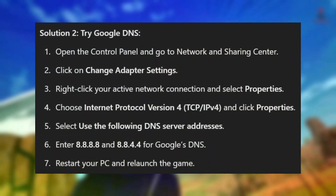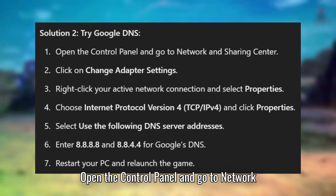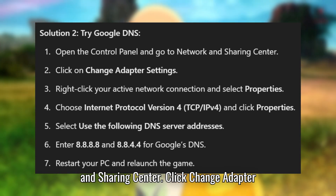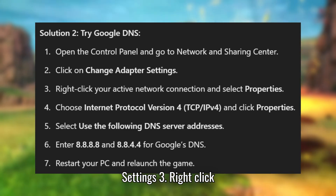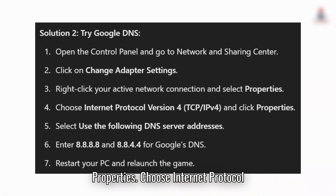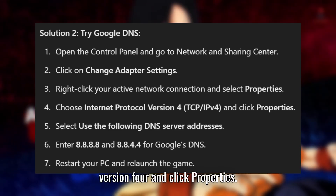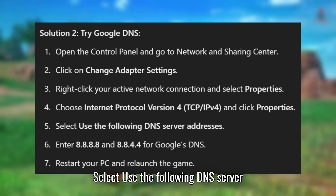Solution 2: Try Google DNS. Open the Control Panel and go to Network and Sharing Center. Click Change Adapter Settings. Right-click your active network connection and select Properties. Choose Internet Protocol Version 4 and click Properties. Select Use the following DNS server addresses.